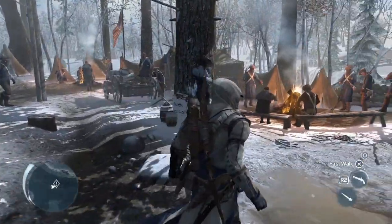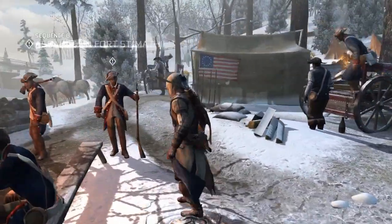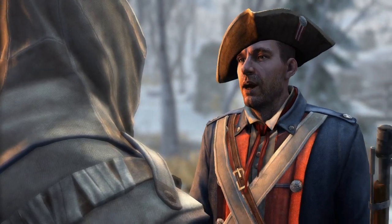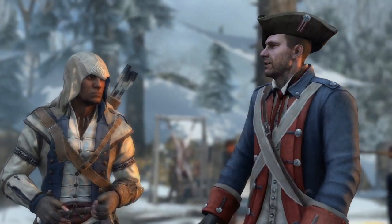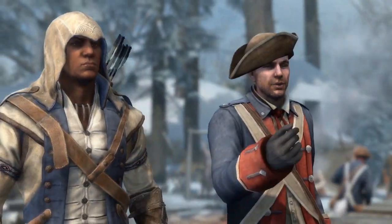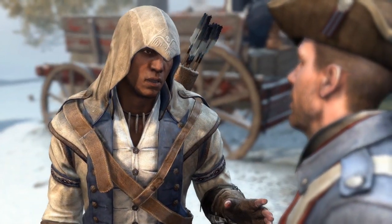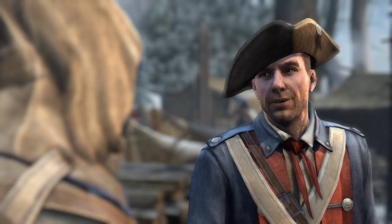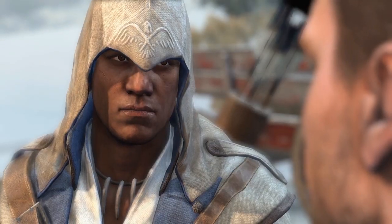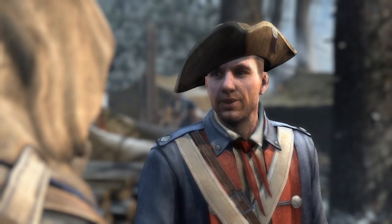Connor's mission throughout the game is, of course, to hunt Templars, and in this particular demo it's a man called Silas. 'Where is Silas?' 'He's still holed up in the fort along the cliff. I hear he plans to leave tonight with a small force and attack a continental camp further south.' 'I'm here for the Templar.' 'Stick to the woods — the fort is heavily defended, but if you approach silently, you should be able to make short work of it.'